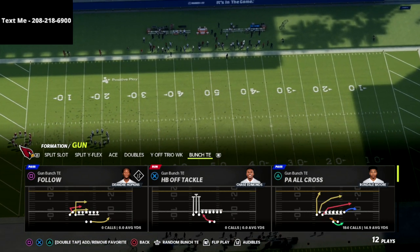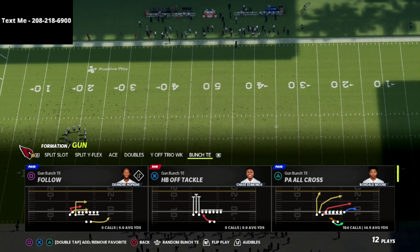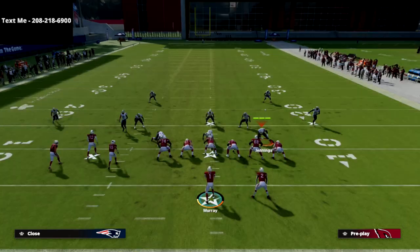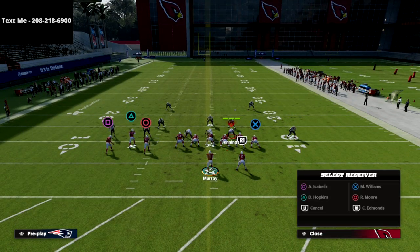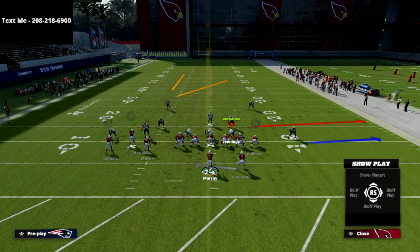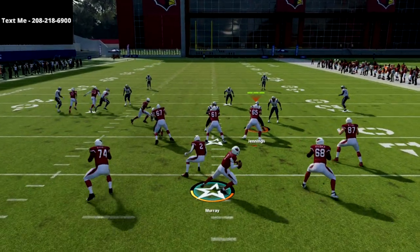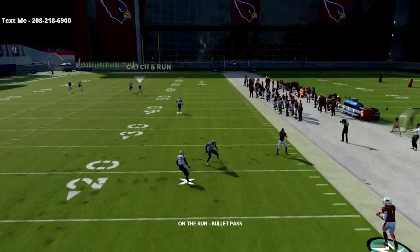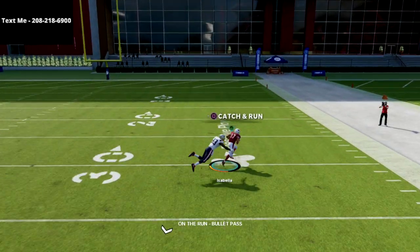Let me show you a cover 4 drop beater out of gun bunch tight end pal cross — this is the best bomb in the game in my opinion. Very simple setup: all we're going to do is put the triangle receiver on a streak and put the circle receiver on a slant. That's literally it, and what you're going to see is this will absolutely bomb the cover 4 drop over the top for a one-play touchdown.